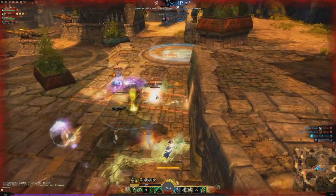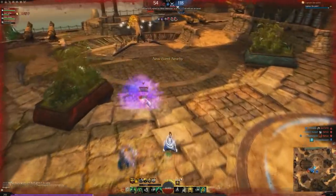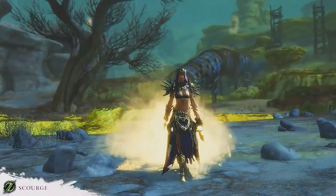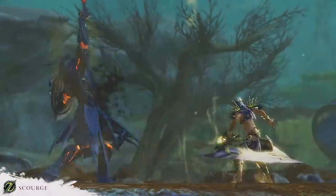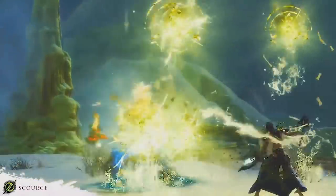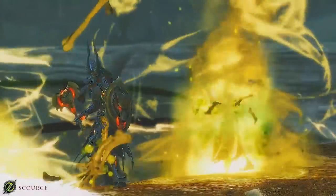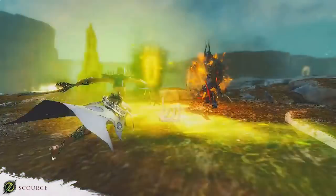The other thing that's really interesting is how it combos with standard specialization stuff, and I want to show you some of the more interesting nuances there. Necromancers who embrace the power of the Scourge have learned to infuse the sands with their life force. Scourges raise sand shades, which shield their allies and torment their foes. Their punishment skills turn enemy strengths into weaknesses, granting boons and protective barriers to those on the Scourge's side. They wield torches to burn and corrupt the ground under their enemies' feet, lighting the way to their destruction.